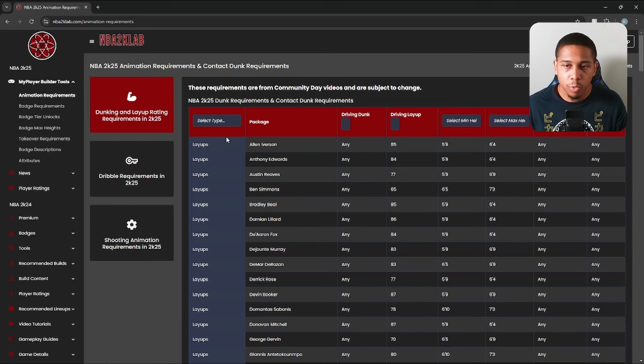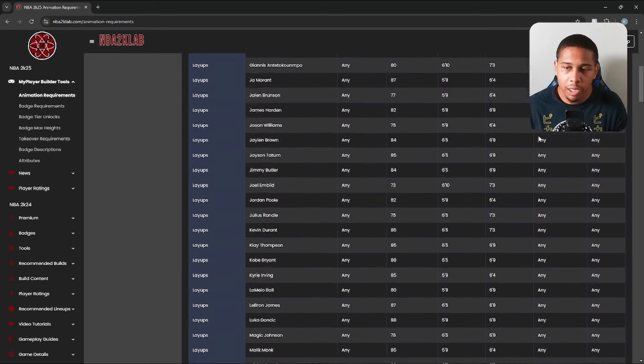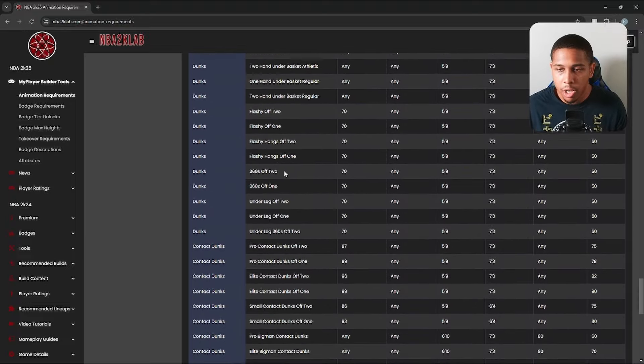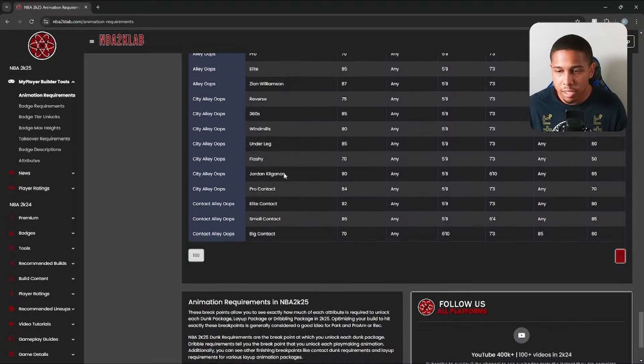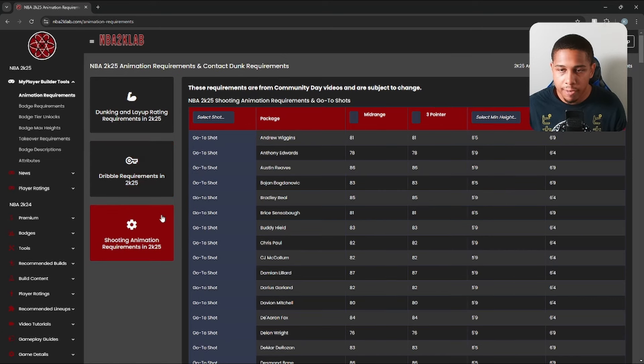They have dunking and layup requirements — you can scroll through to find your driving dunk, driving layups, standing dunk, and vertical requirements. They've got it all laid out: all the animations, layups, signature dunks, all the other dunk packages including contact dunks, alley-oops, and everything. They also have dribble requirements — all of that listed for you, including what attributes you need and what height you have to be in order to get those animations. They also have shooting requirements.